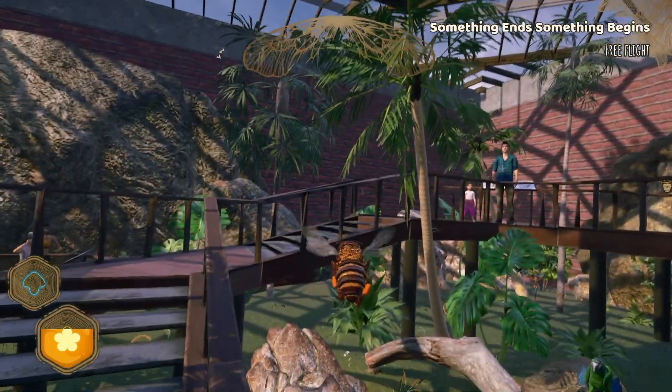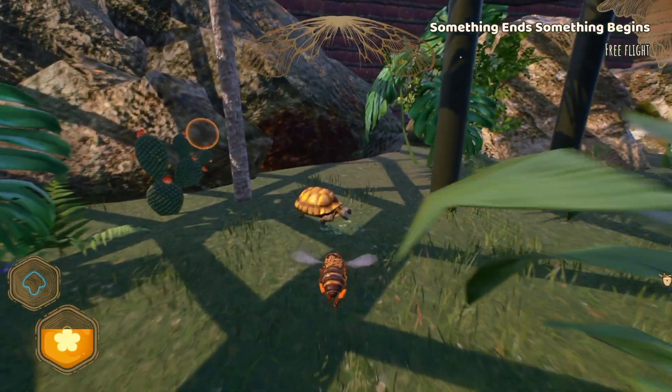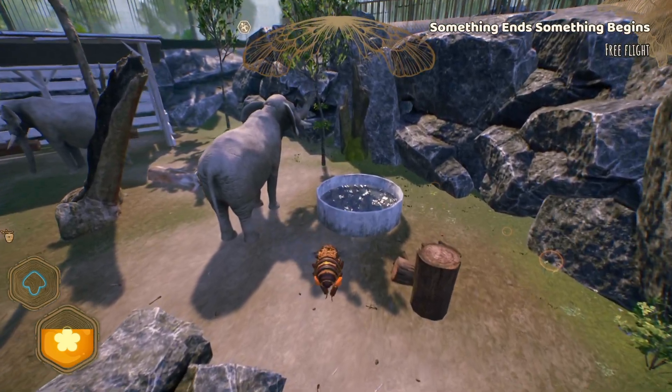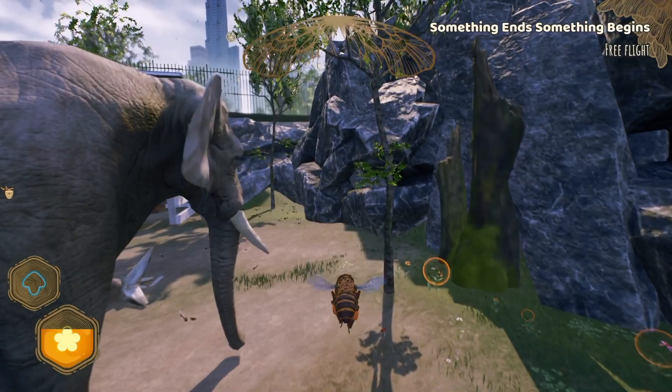The graphics were quite weak in Bee Simulator — the distance was constantly blurry and there's a lot of texture popping for objects that aren't even that far away, which is a bit of a shame. But the frame rate was very smooth and didn't stutter once on PS5, which is also another rare thing for simulators.